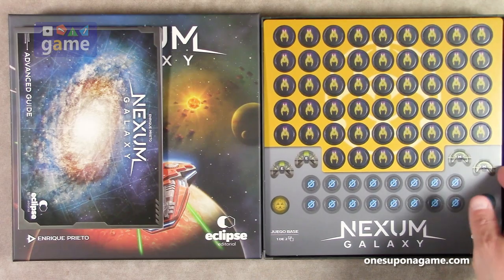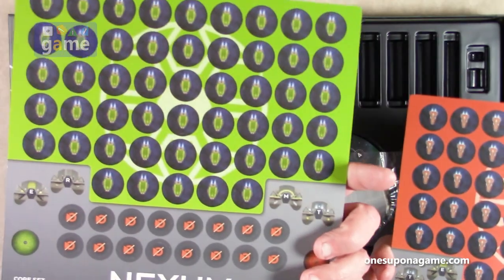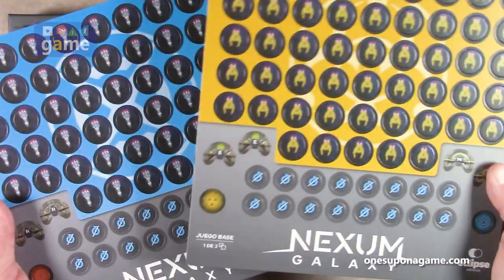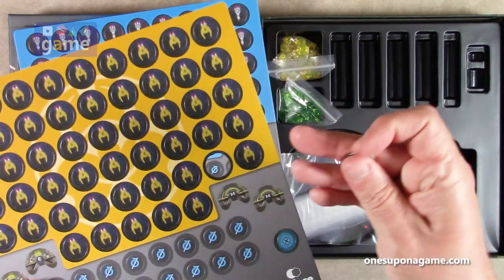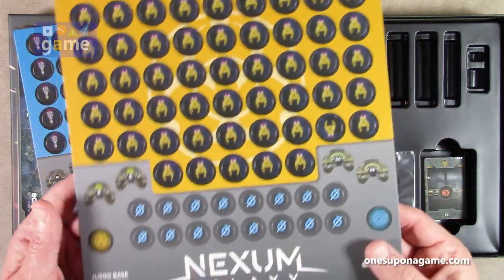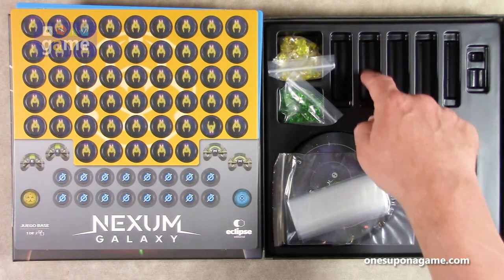Now we've got our counter sheets — two of these. We've got some blue ships, yellow ships, red ships, and green ships. One ship, two ship, red ship, blue ship! Then we've got our relic tokens and some more tokens. The board seems kind of thin and curving, but the tokens punch out pretty good — a little thinner than most wargame counters, but not too bad either.